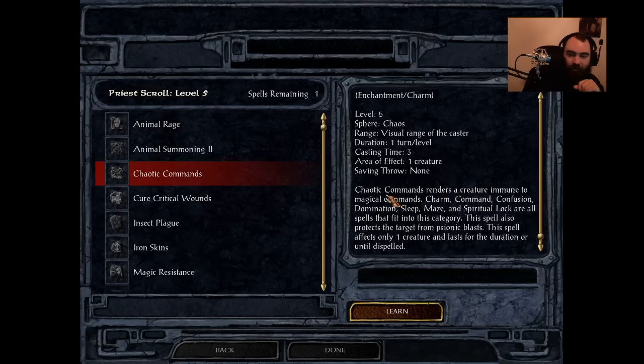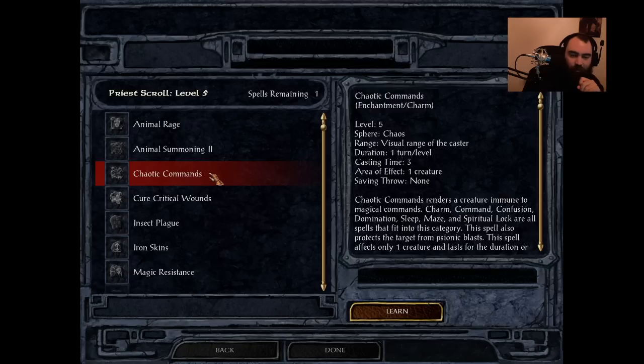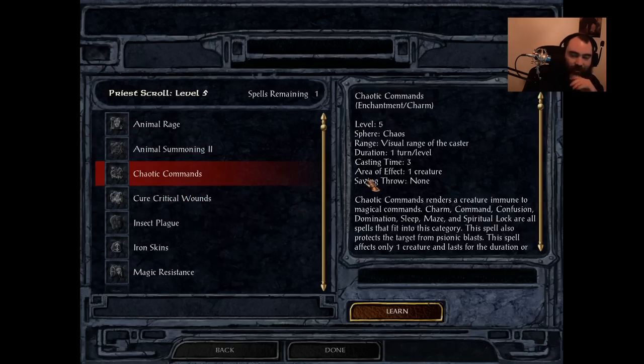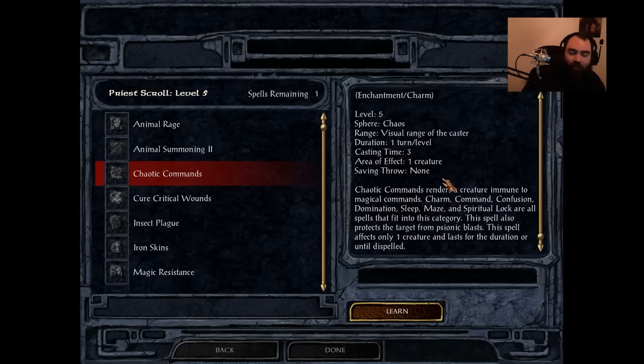Up next is Chaotic Commands — our first S tier spell. This is available to Cleric, Druid, and Shaman. It has a very quick cast time of 3, lasts one turn per level, and this will make them immune to Charm, Command, Confusion, Domination, Sleep, Maze, and Spiritual Lock. In addition, you'll be protected from the Psionic Blast of Mind Flayers.